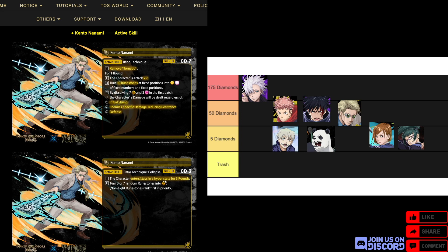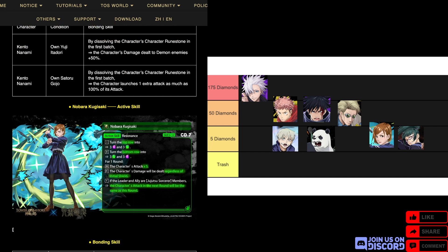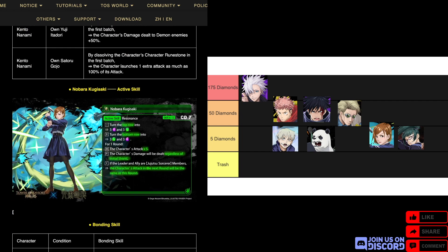The random conversion is kind of bad, but the hyper state is quite good. When combined with the first active skill, you basically turn this card into a great damage cannon that can ignore damage-reducing resistance — a really rare skill. For his bonding skills, he basically just has even more attack in case you ever need it. That's it for the jackpots.